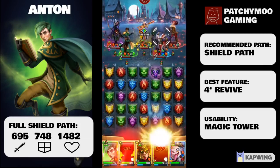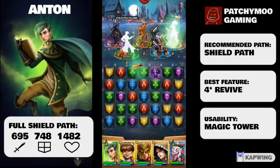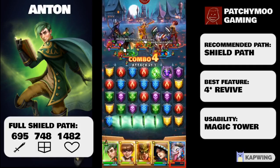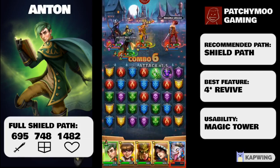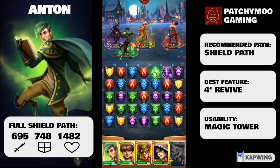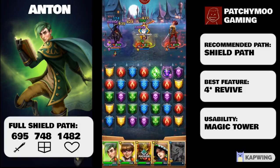If this hero wasn't complicated enough, there is a passive skill which fires only when you fire the second charge of the special skill. The passive skill has a 50% chance of healing 30% to all allies, but doesn't apply to any allies of the nature element. Basically, Anton is best used only when he is the only nature hero on his team.